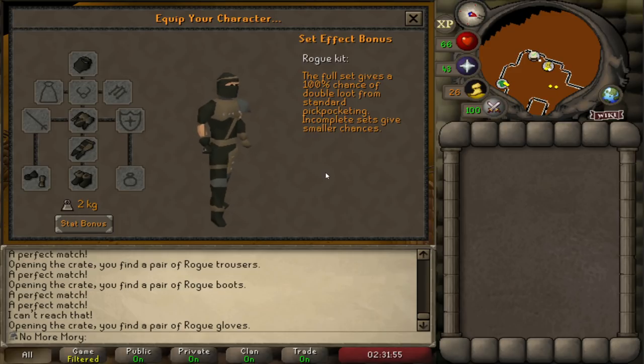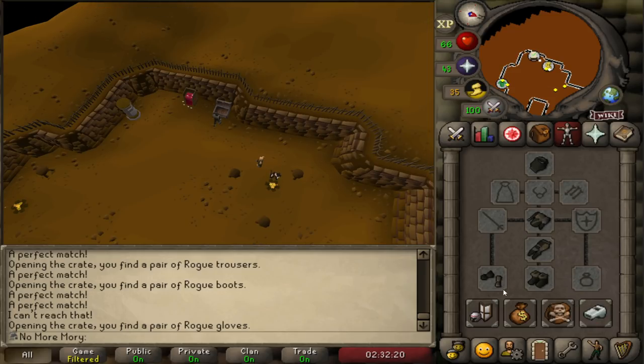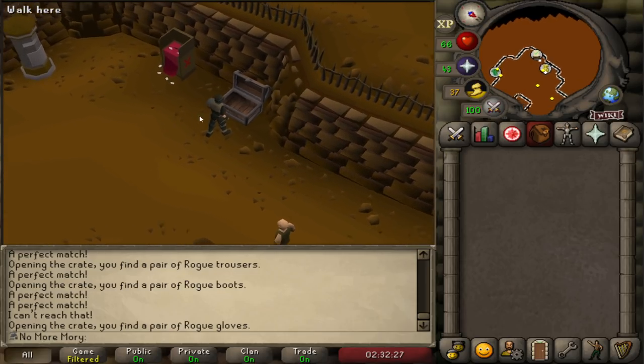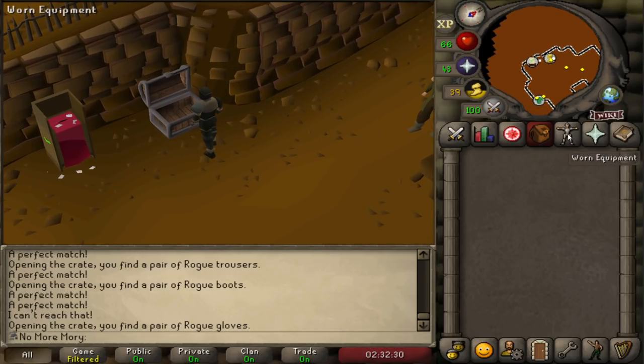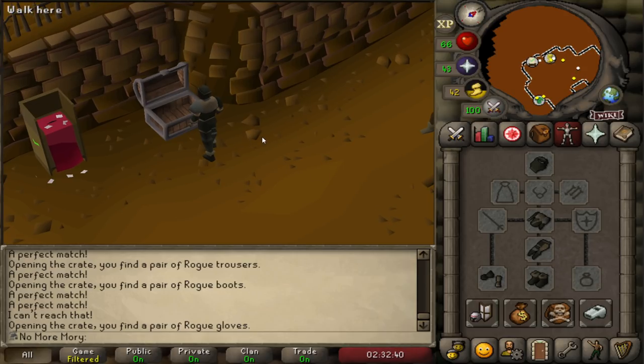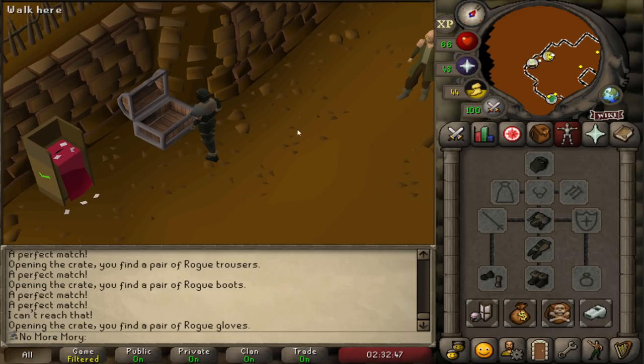The full set bonus gives a 100% chance of double loot from standard pickpocketing. That means double the GP, which is very important for us as an Ironman since it's very hard to get raw GP otherwise. I wanted to maximize the amount of GP we get on our way to 99. It took about an hour with prior knowledge — probably two hours if it's your first time. I really like this outfit because it's not just raw extra XP but a tangible bonus that isn't XP-based, and I think it was a great addition to Old School.